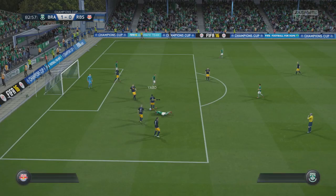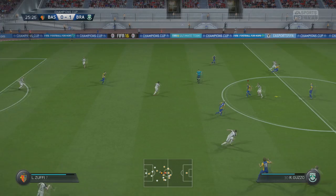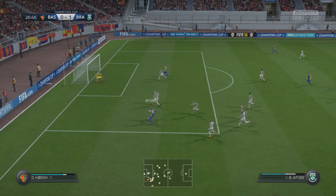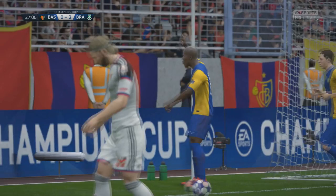You can see him cutting back in, showcasing those physical stats. He's able to draw that penalty — a nice bit of ball control, dribbling, and agility on display there. Getting to the highlights now, you can see him running at the defense — a perfect run from Afoba just staying onside. He's in a great position as usual, cuts back in, and he's going to put this one in the back of the net.